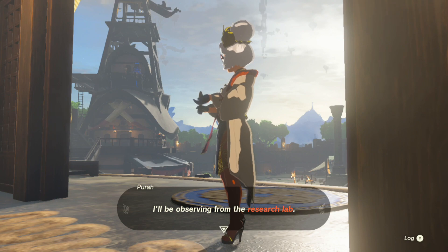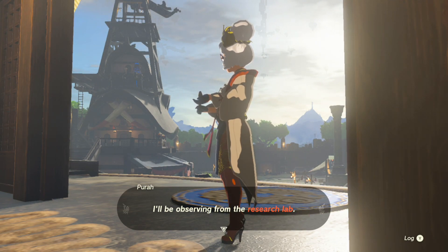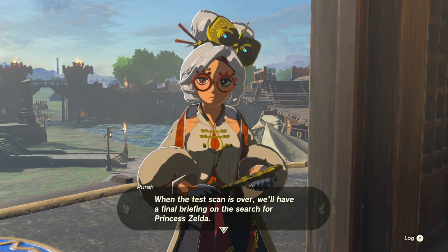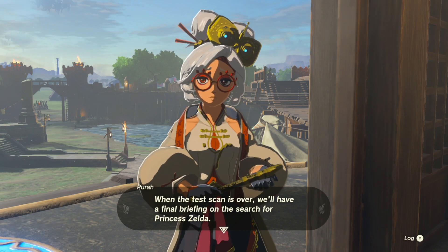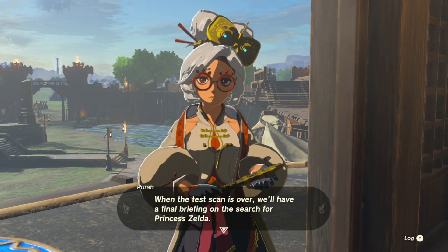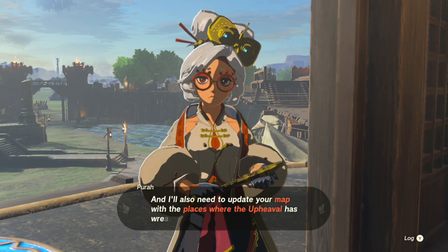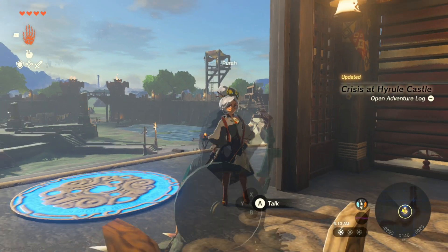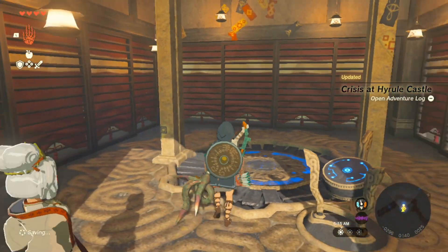You're gonna launch me way up into the sky. Okay, yeah, it seems safe. I'll be observing from the research lab. You have such insanely high heels — what the heck, do you hate being short? When the test scan is over, we'll have a final briefing on the search for Princess Zelda, and I'll need to update your map with the places where the upheaval has wreaked the most havoc. Best of luck. This seems safe.